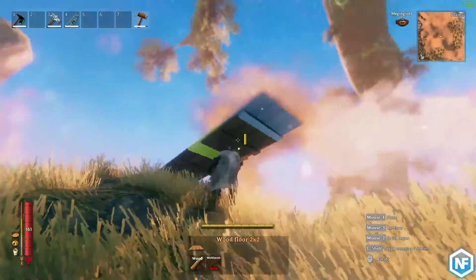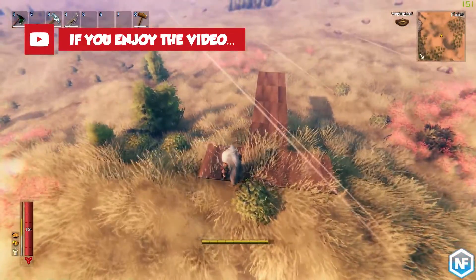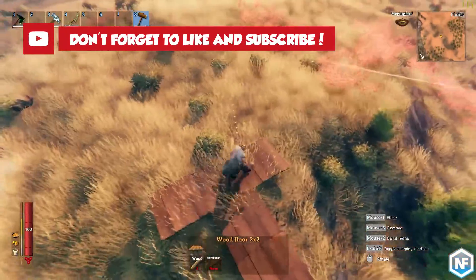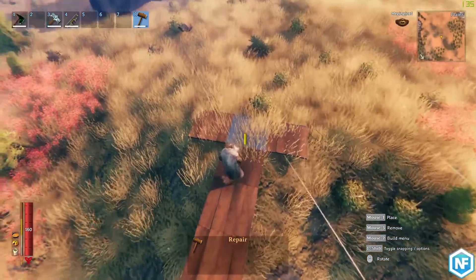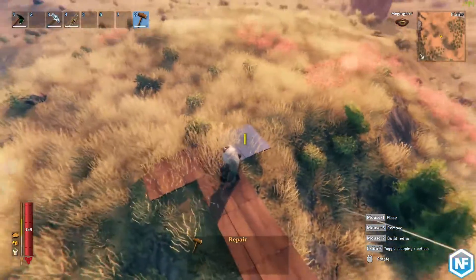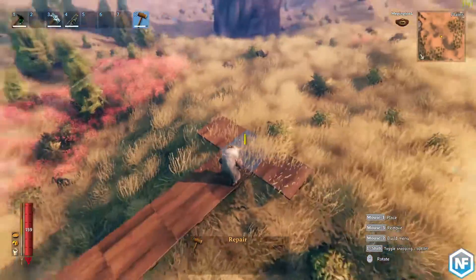That wasn't intentional, I promise — we're going to roll with it. So if you have something that's blue, and I am in build mode and I hover over — we're going to go to repair so you don't have anything blocking the way. If I hover over this, you see that it looks blue. Blue means that it's directly connected to the ground, and it can serve as a foundation of your structural support.